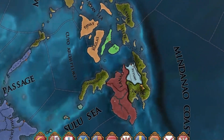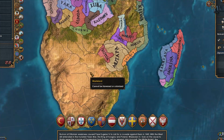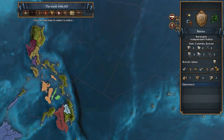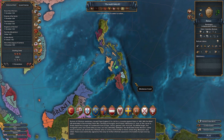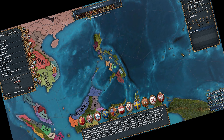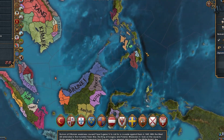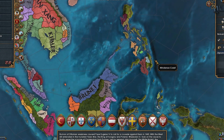Butuan is a nation located in Southeast Asia — this one-province minor right here. And I hear you asking, "Hawk, didn't you play these guys last week?" No, that was Butua — these guys have an N at the end of their name. Either way, Butuan is located in Southeast Asia. We're a Hindu nation with Chinese tech, and our national ideas focus primarily on trade, naval, and diplomacy. I think I'm literally the first person in the history of EU4 who is going to play this nation.